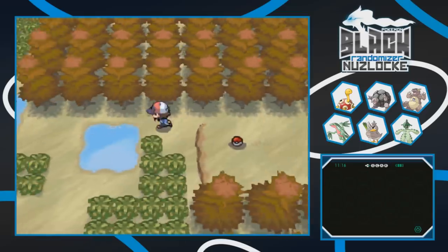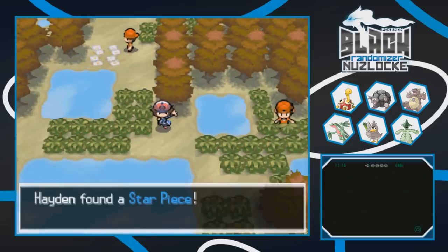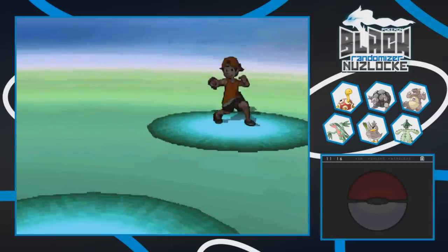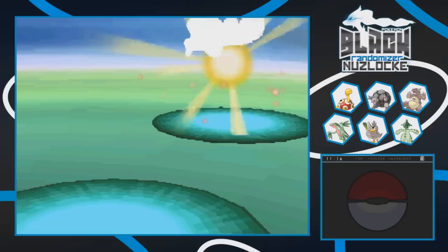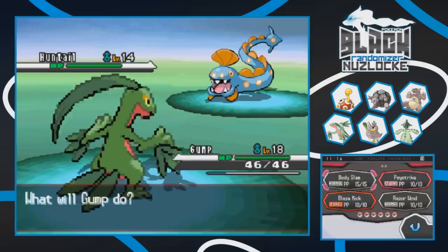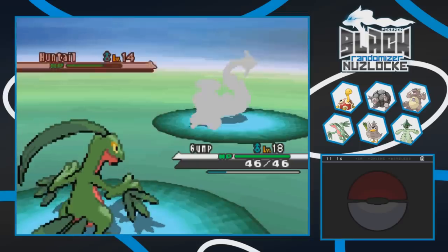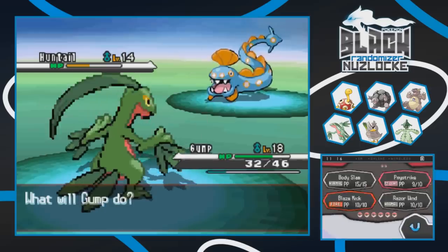Continuing south, there's an item we want. Found a Star Piece - we can sell that for a whole bunch of money. Another trainer group is here - the ones from the previous trainer who killed my Taillow. Rocker Pansy has a Huntail - interesting. We have Forest Gump in front and go for a Secret Sword. We've been getting lucky with legendary exclusive moves. Secret Sword does over half and Huntail hits back with Brick Break. You don't have hands - how did you do that? One more Secret Sword takes care of it.